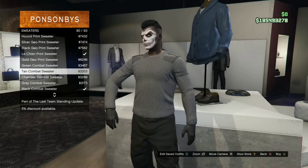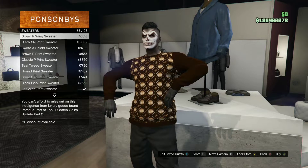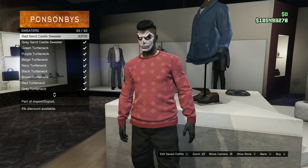Okay guys, so once you're at any clothing store on the map, go to Tops. Once you're at Tops, go buy a sweater. The sweater you do want to purchase is an all-navy turtleneck. So once you've done that, you're going to need to buy some shoes.